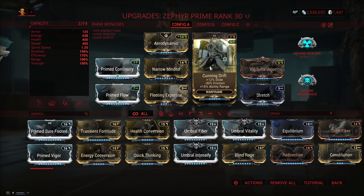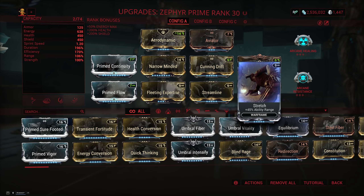To make up for the lost range from Narrow Minded we're going to run Cunning Drift and Stretch, and this is mainly for Turbulence — because if you have too little range you'll start to get hit since Turbulence isn't big enough, but with enough range you can actually cover your sentinel with it as well.